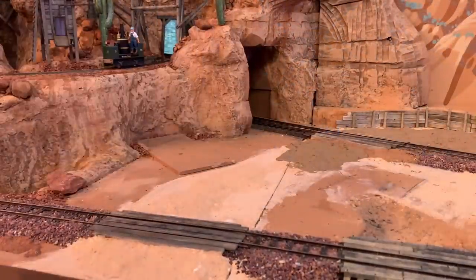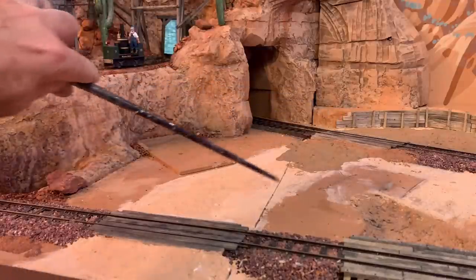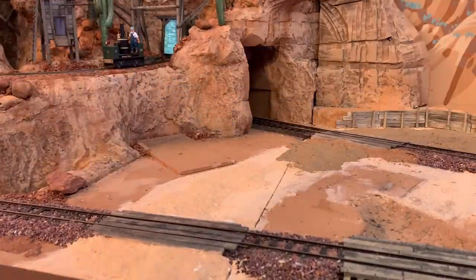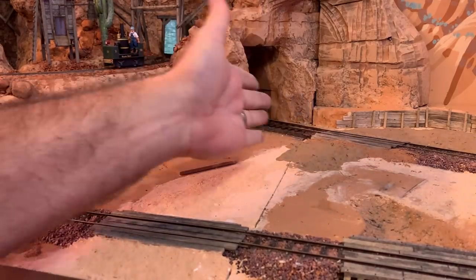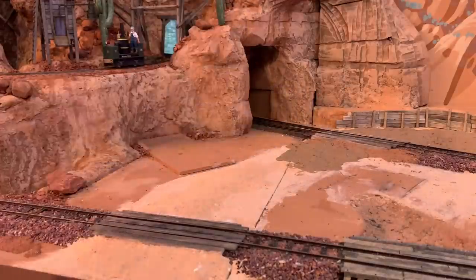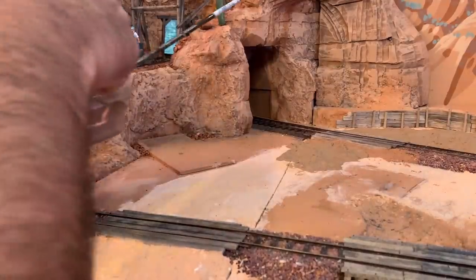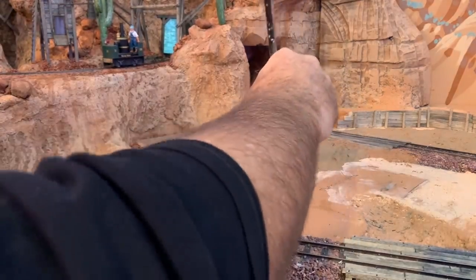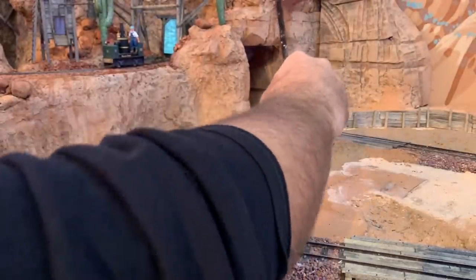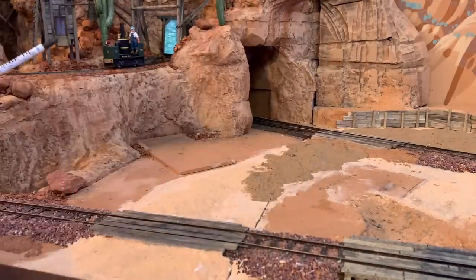Right here we have a spot where two different sections of the layout meet up, and you might notice this seam running right through the middle of the road. Up until now I've been very careful not to glue it together or use Sculpt-a-Mold to bind it. But now I'm going to use sanded grout right over the top, because if I ever have to move these sections, the sanded grout will just break right along that seam and then it's easy to repair later with a little bit more sanded grout. It's a good way to hide the connections between different sections of the layout.